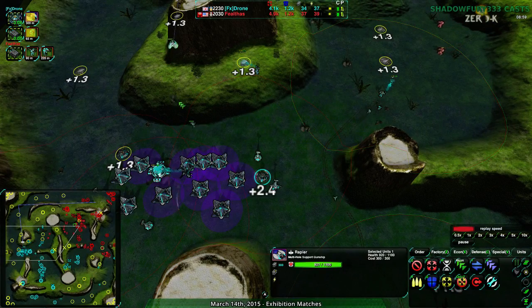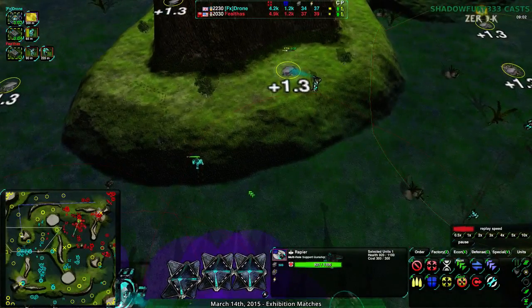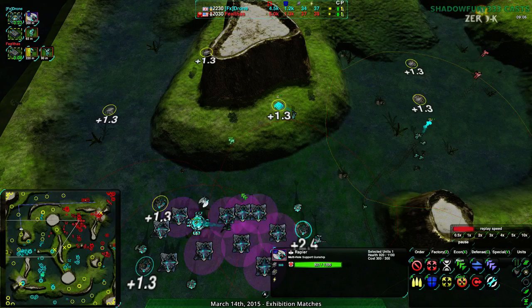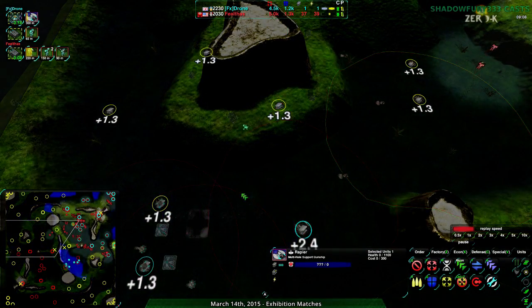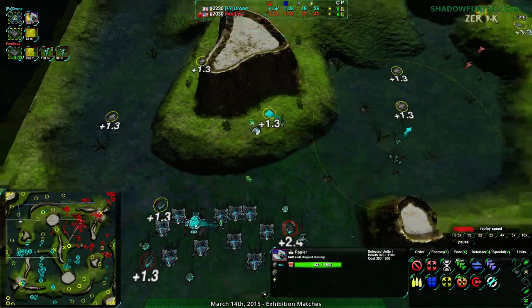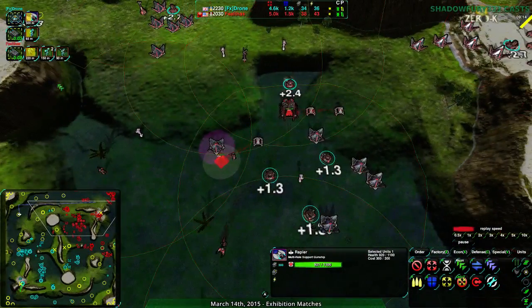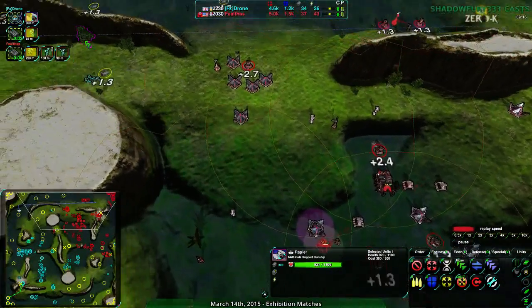Rapiers - that is the choice. But the gunship plant has been spotted. Feltos - do they know? I'm pretty sure they do. They probably know that gunships are coming in. Are they building anti-air? Yes they are. They have Gremlins coming up, so they are prepared, or at least they will be very soon. Alt-clicked Gremlins - orange number there.